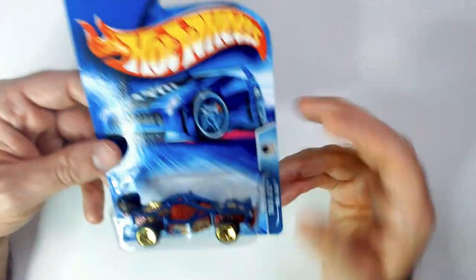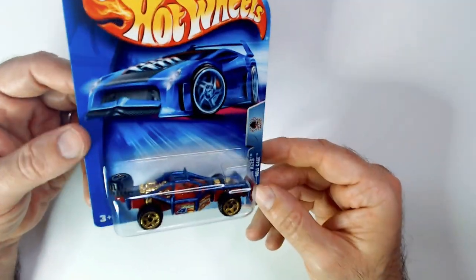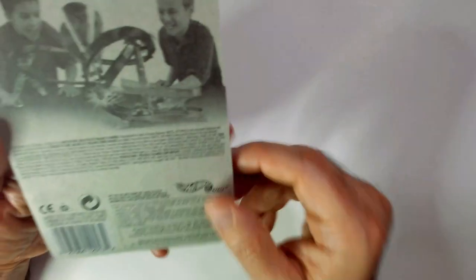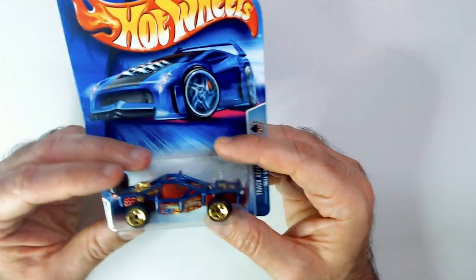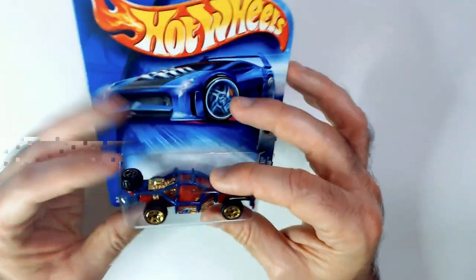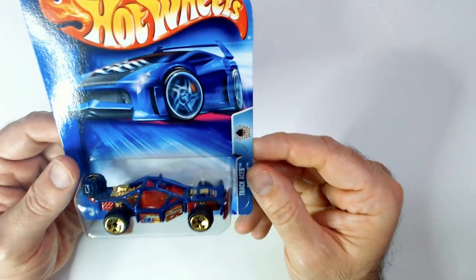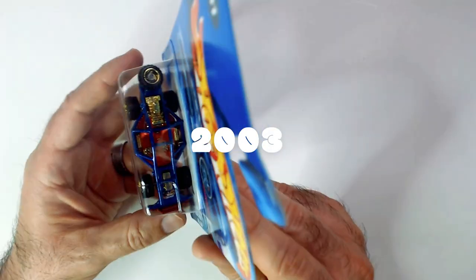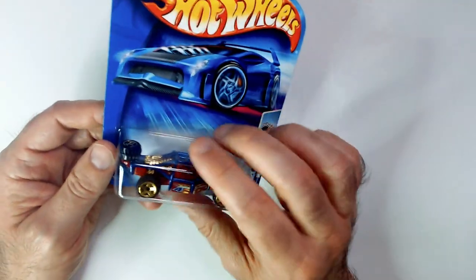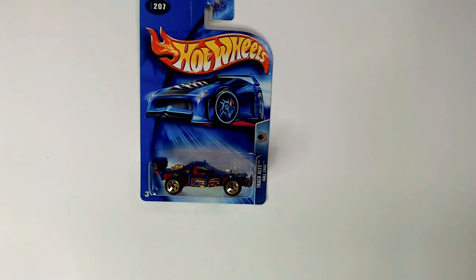So I did grab a couple things. I wanted to grab like an older on-card Hot Wheels. I thought this thing was pretty cool and it was pretty cheap — I think it was a dollar or two dollars. I wanted to grab something that was a little older. Of course they had plenty of cards that were older. Some cards were kind of yellowed up. They had a cool Captain America older card but it was super yellowed and more than two bucks, so I skipped it. I think this is a 90s card — this is a Track Racer's Roll Cage. I'm going to leave this guy on card. He's probably not worth anything; I just wanted to get like an older card that I don't have versus the current stuff.